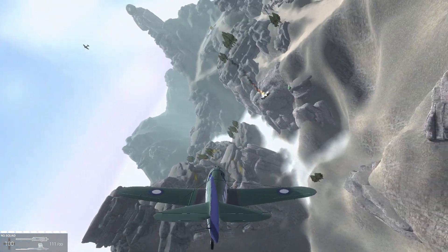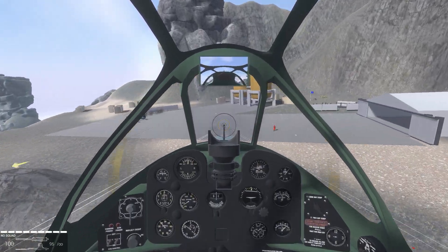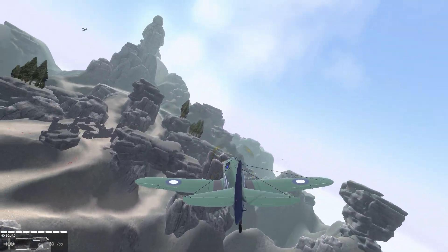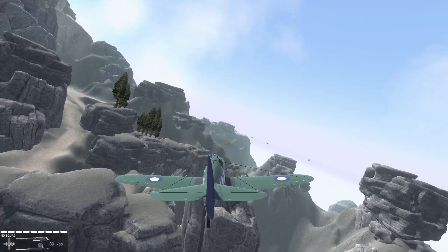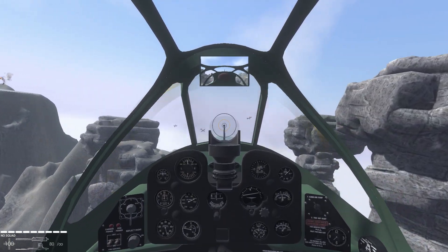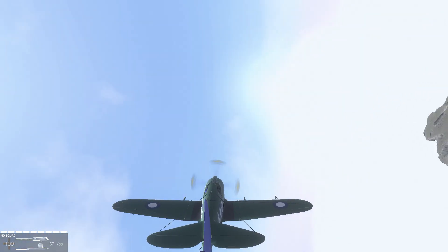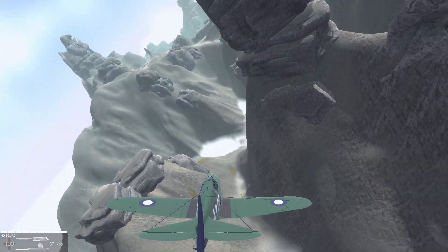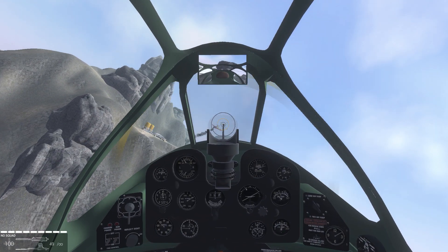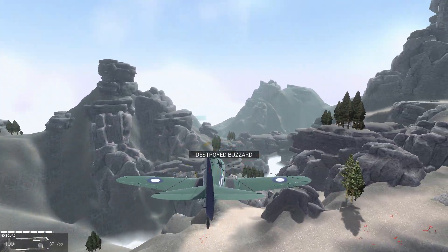Nearly hit the ground trying. Let's see here — turning, firing. Missed. Okay, let's just do a mid-air ram instead. Take out some plane or helicopter by ramming into it. Just charge into all these buzzards. There's one — missed, barely — it's going too fast. Let's go in again and look for a target for the boomerang. There's a buzzard. Am I being shot at? Yes, I am.